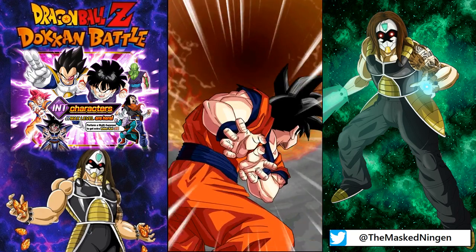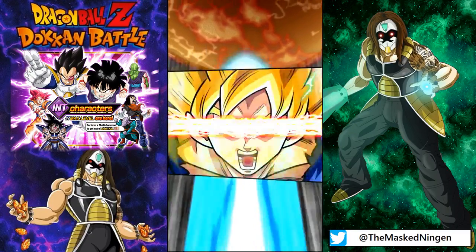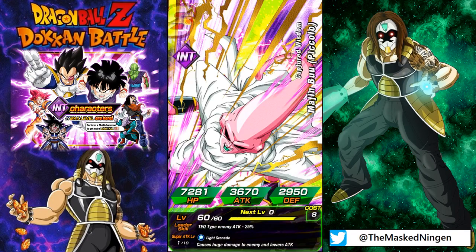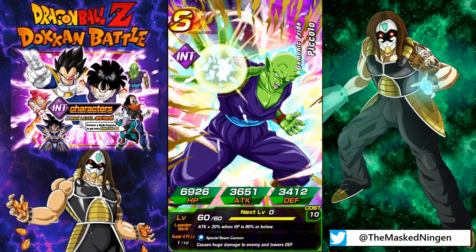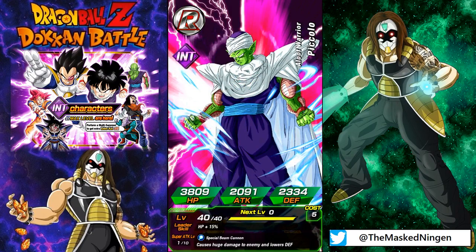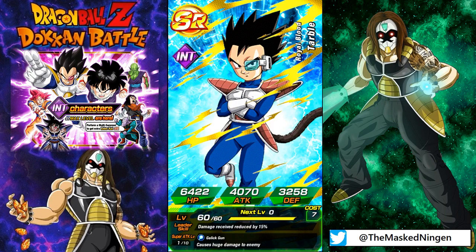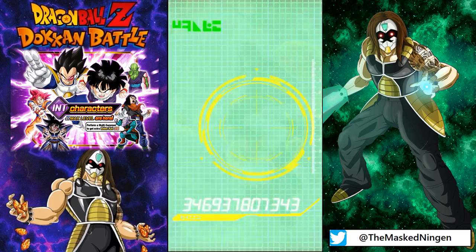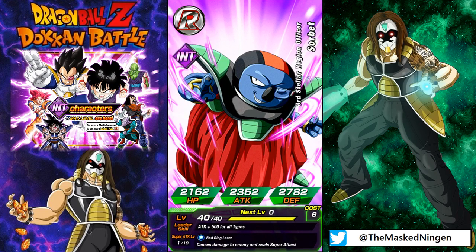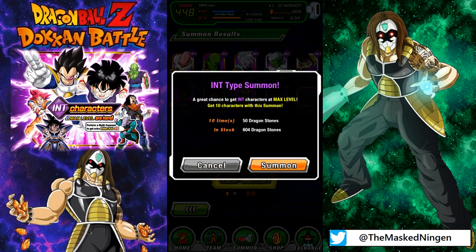Two pods again — go Super Saiyan. We've got Piccolo Absorbed Boo again, Piccolo himself, Supreme Kai, another Piccolo, another Jirou, Tarble, there's a rare kid Gohan, Tien, Chi-Chi, Sorbet. Dead multi — that's a little bit disappointing.